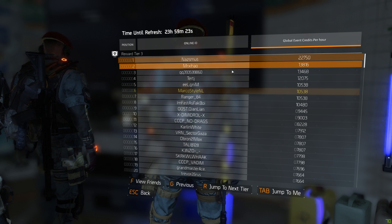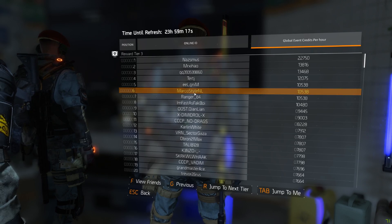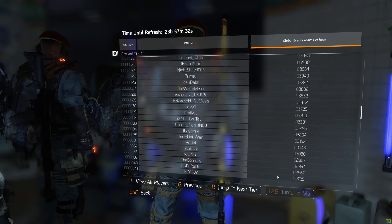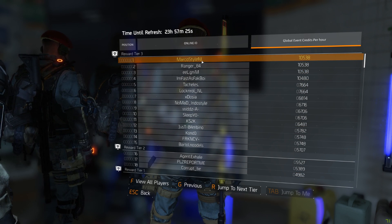The only way to currently get them in the game is to place yourself high up on those global event leaderboards through grinding out the global events. As far as I understand it, the leaderboard is broken up into three tiers. Players in tier 1 will receive one of those face masks, players in tier 2 will receive two of those face masks, and players in tier 3 will get all three face masks in the game.